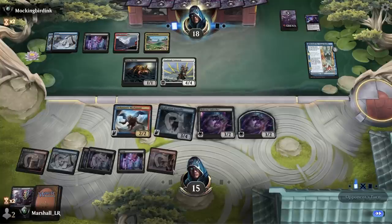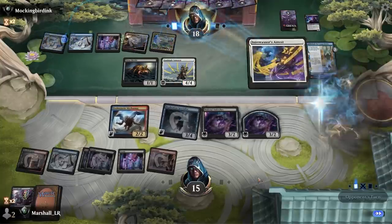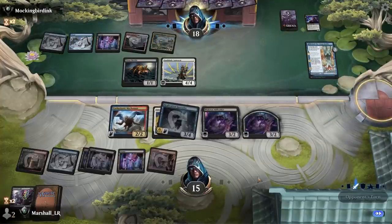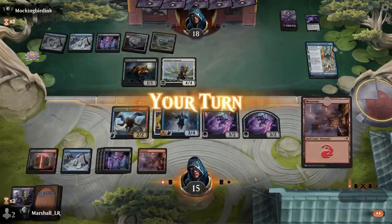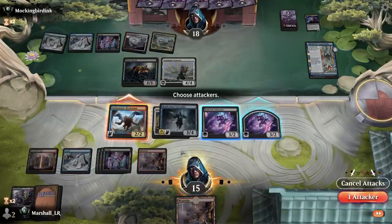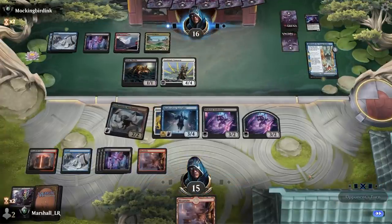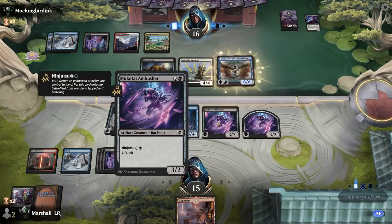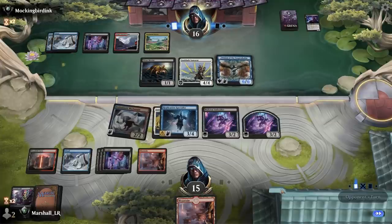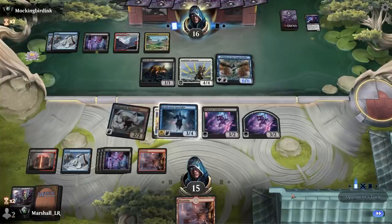It doesn't matter. They don't really have a great attack here. I'll just pass. Okay, so they do get a huge flyer which is a problem, but we just don't need much — a couple of artifacts and we could be really going.